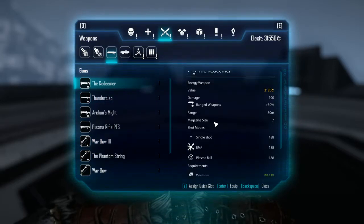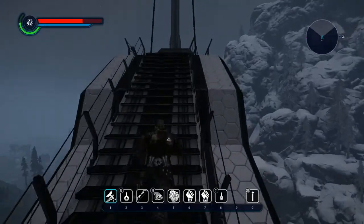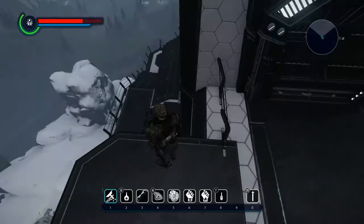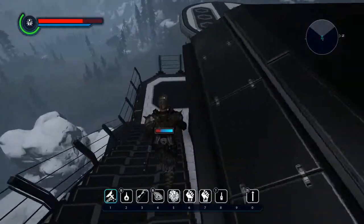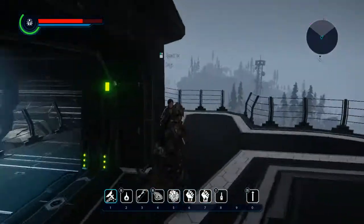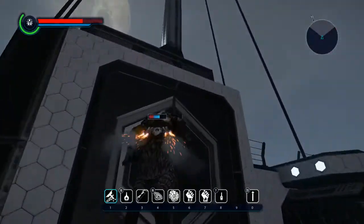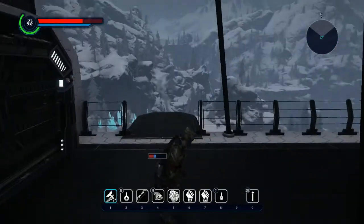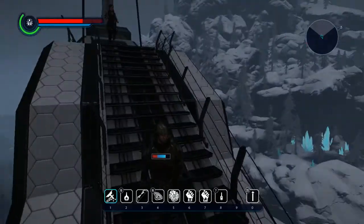The Redeemer is a pretty solid weapon. Just so you guys know how to get up here, it's not too hard. You're gonna walk all the way to the top and you're gonna have to fly up here. When you come out the top of the converter, come out right here, then fly up and around, drop down, walk down, and get your loot.